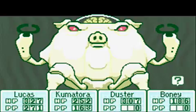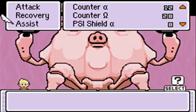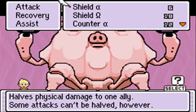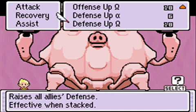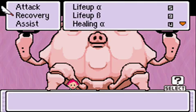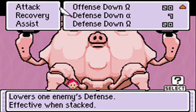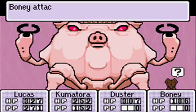He activated his self-repair system — and great, he healed 577 HP. Freaking fantastic. Now I'm really going to be doing defense down. Kumatora has that — let's go into Kumatora's assist. I believe she's the one with... yep, she has defense down. Okay, last turn, ready, go!